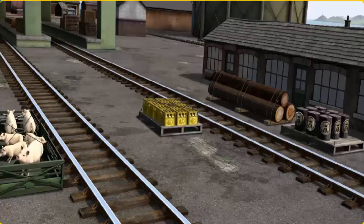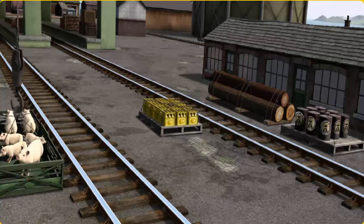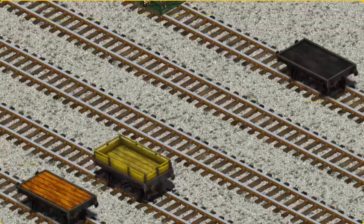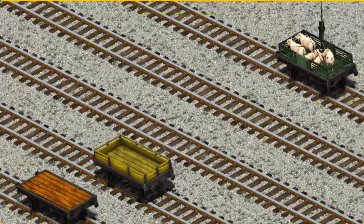Den must deliver the pigs to Farmer Trotter's farm. Show Cranky where the pigs are. That's it! Let's lift and load. Now the cargo must be loaded. Show Cranky where the black flatbed is. There you go.